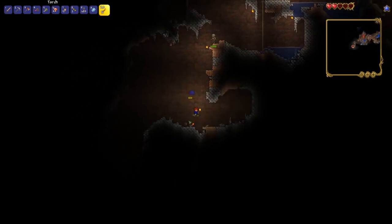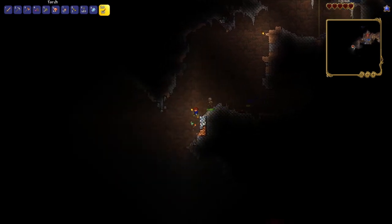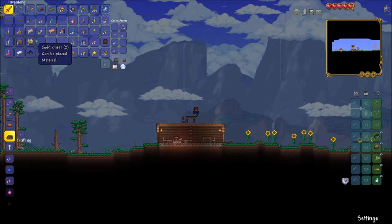What you're about to see is me dying due to a series of unfortunate events. First, I got knocked off of my rope by a cave bat. Then, as I was fighting a skeleton, I accidentally dropped my sword and so I had no weapon. Then I got cornered against a cliff that I could not get down.